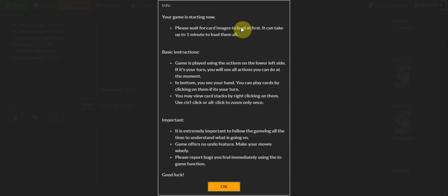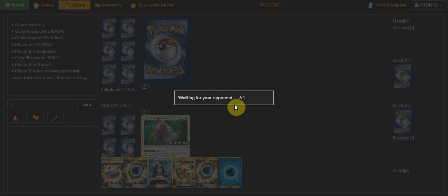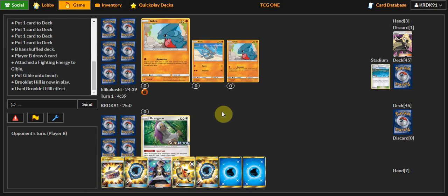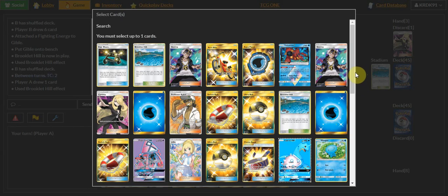We are back with the second match. Let's hope it goes a little bit more smoothly. He's going to go ahead and go first. I'm going to have to start out with Oranguru — yes, I'm going to have to get the extra card. It looks like it's Garchomp — a Cynthia-based deck, which isn't the worst thing in the world. I'm hoping — I'm going to play Cynthia here. The Brookly Hill actually kind of helped me out. I've got a water — the weird part is discarding water energies.